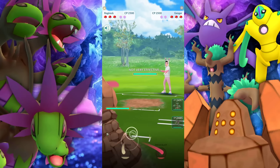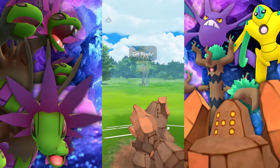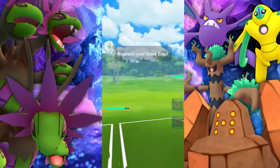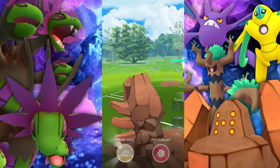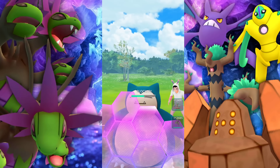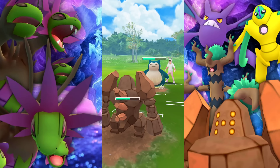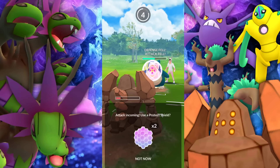Next battle we're leading with Regirock, met with a Gengar — they're immediately swapping into Snorlax. Seeing that we have Trevenant in the back as well as Hydreigon, which doesn't really want to go up against Snorlax because of Superpower, we want to kind of wait so we can lock ourselves up against the Gengar. The only thing we have to look out for is Sludge Bomb and specifically Focus Blast. And Trevenant just doesn't really want to go up against Snorlax, period.